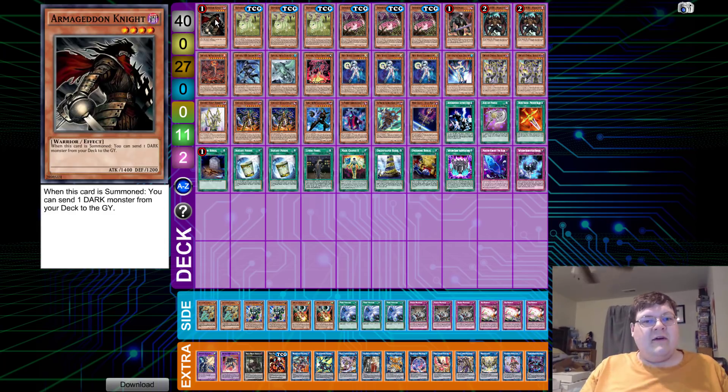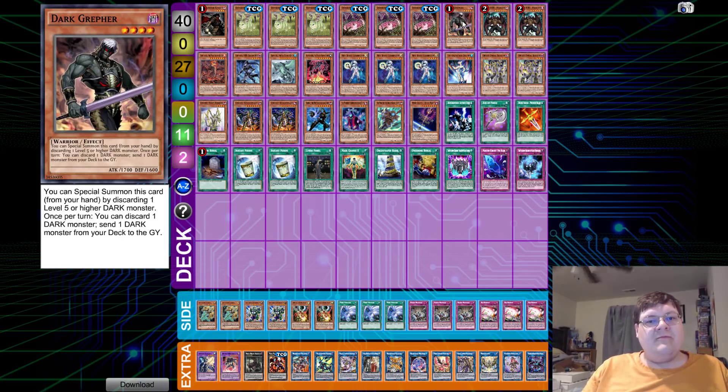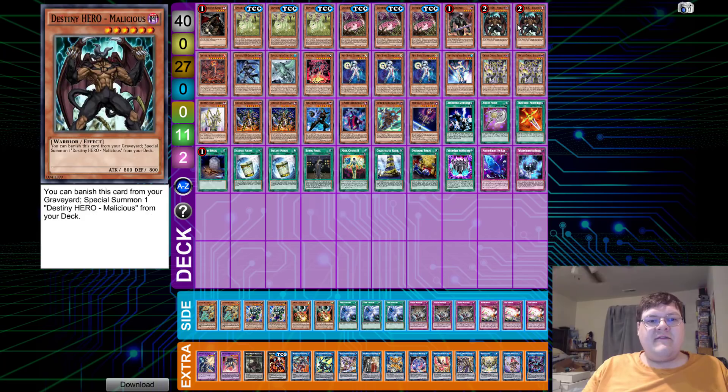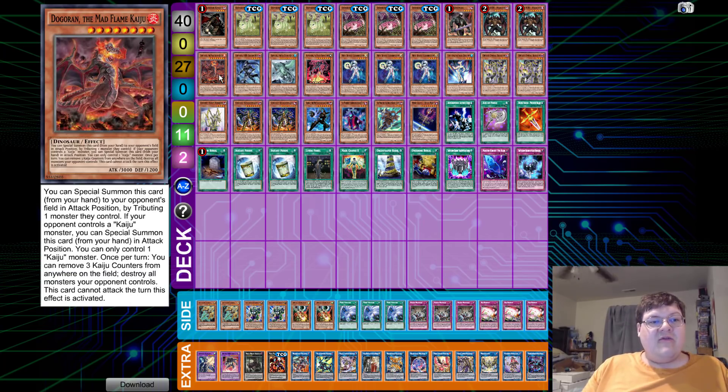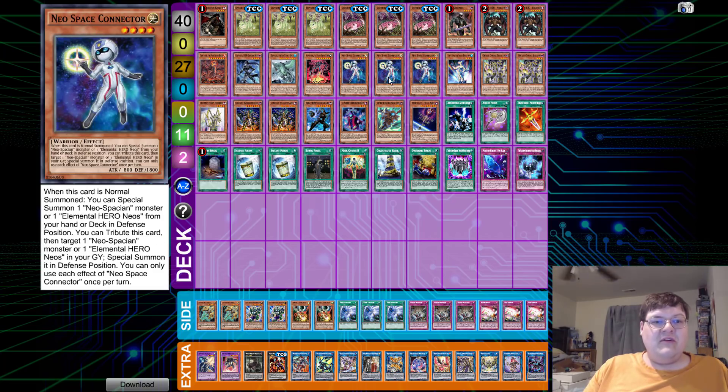We have one copy of Armageddon Knight, triple copies of Jackalope, triple copies of Tsuchinoko, one copy of Dark Grupher, two copies of Malicious. Had this card not actually gotten restricted in the current format, I think we might have had some problems. But since they preemptively took care of a lot of these things, we did it. We have one Doggeron, one Shadow Mist, one Gamma Seal, one Kumamungus.